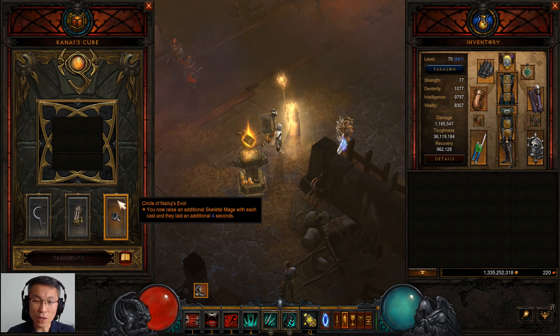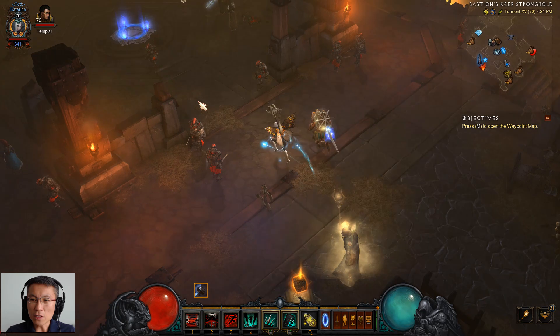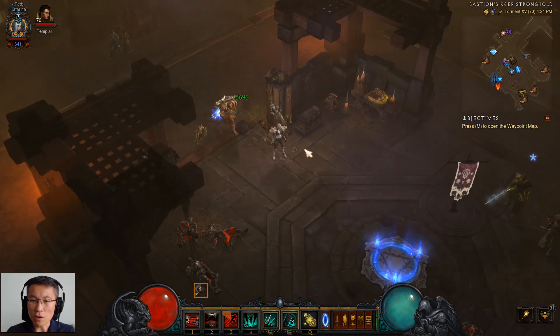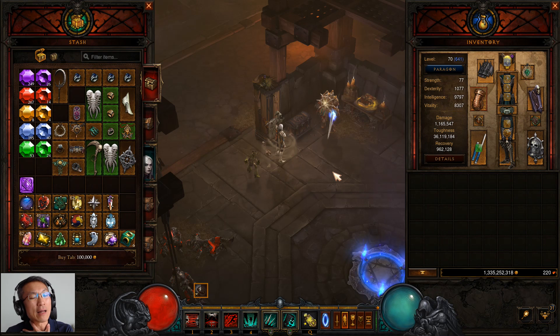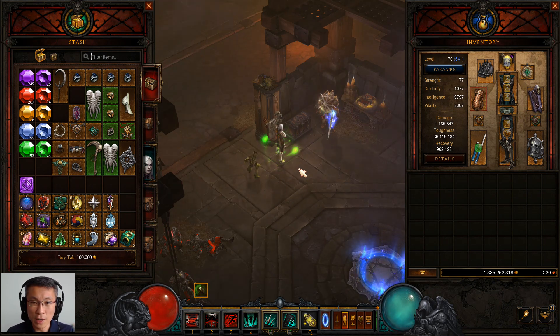Ring-wise in the cube, I have Circle of Nailuj's Evol, which is nice because it gives me an additional mage. But that's also one of the reasons my character feels a little fragile — I don't have much damage reduction and not even a Unity ring, because all these rings are useful for the build and I don't want to drop them. So sometimes I do get defeated, but that's just the way the Necromancer goes — you give death, you also receive death.